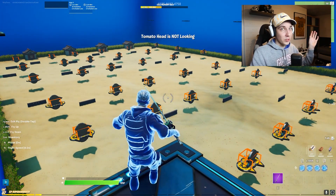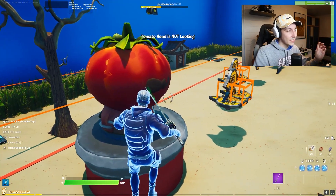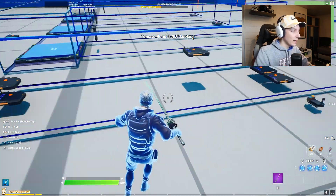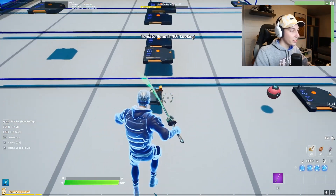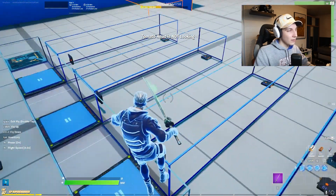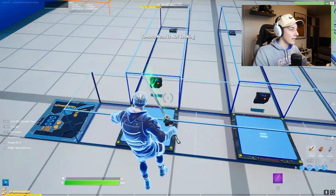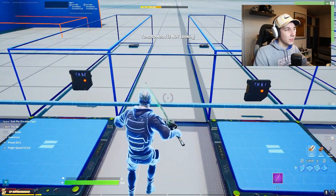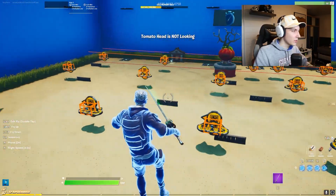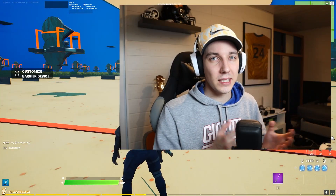Team 2 is then the targeted team for the sentries. In the sentry settings, team 1 is the friendly team and team 2 is the team they're going to shoot. Everybody starts in team 1 and runs; if they get detected they jump into team 2 and the sentries start shooting. The sentries are placed at the back and front of the arena and get activated via different triggers. All of this happens in a music sequencer, so you have a waiting time. There are also a bunch of other triggers for text and stuff. You also have three different speeds for how fast Tomato Head turns, to make it more randomized and less predictable.